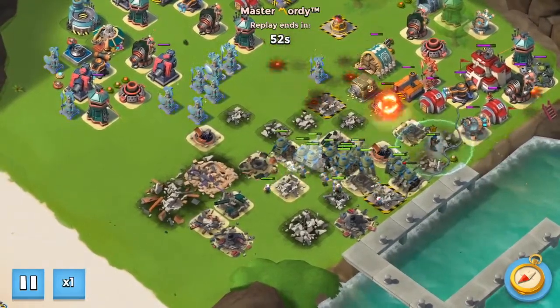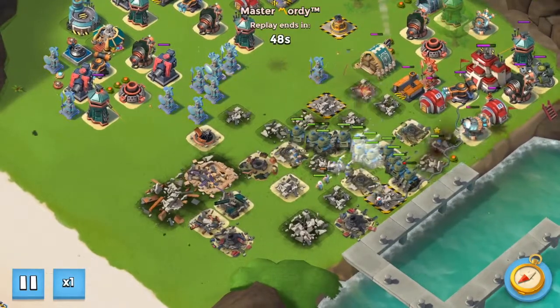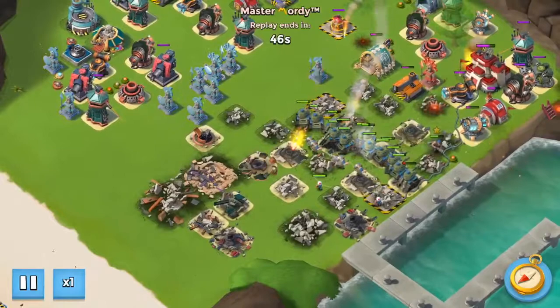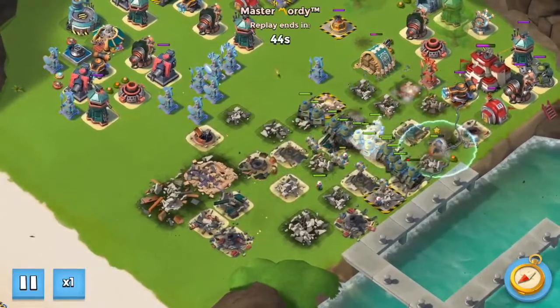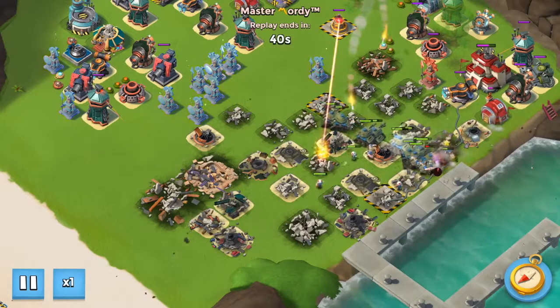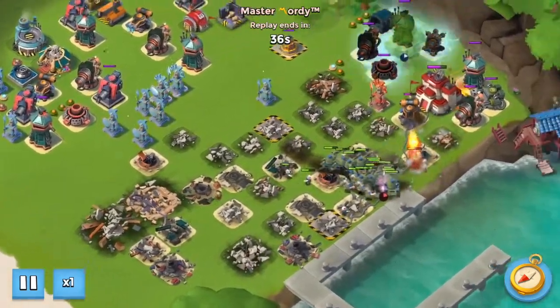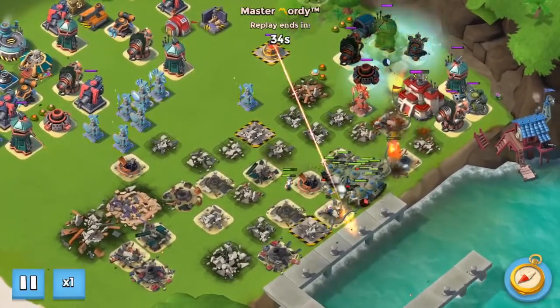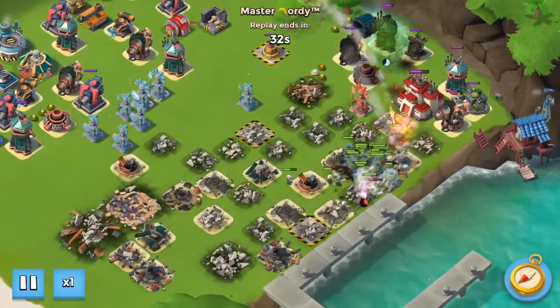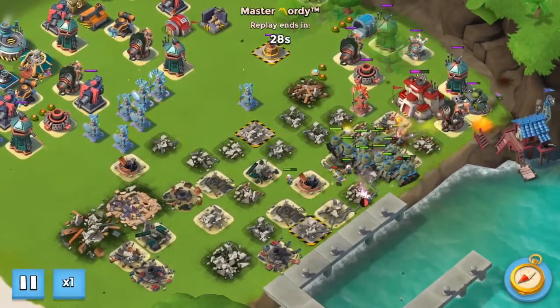We should keep moving forward. When that Shock Launcher goes down, we go ahead and flare to the right corner, then shock the Shock Launcher and that Boom Cannon. Bullet goes ahead and moves up close; we activate the Energy Drink one more time to heal him up.